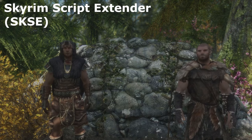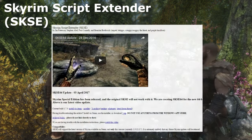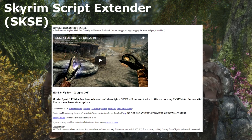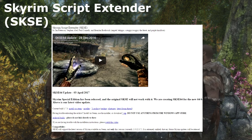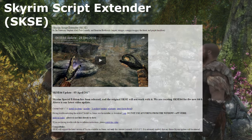First off, we're going to install Skyrim Script Extender, or SKSE. There's a Steam version, an installer, and a ZIP version available for download. We'd recommend using the ZIP version, because you can install it using your manager, which ultimately gives you more control over your mods and how they work.